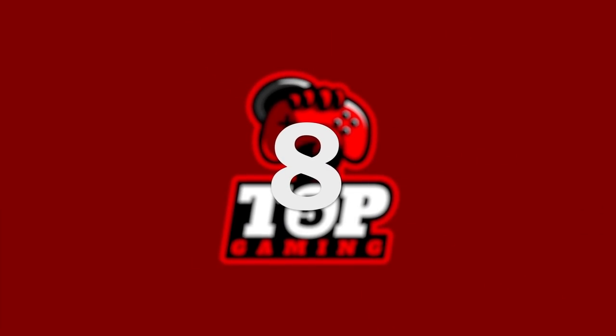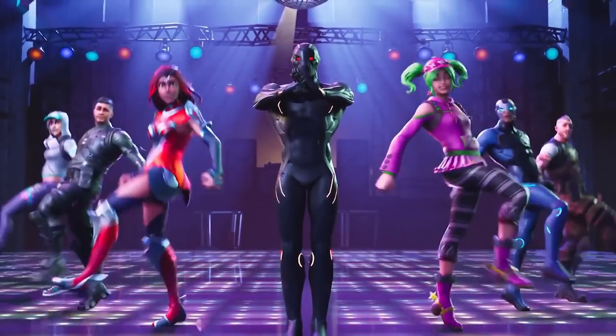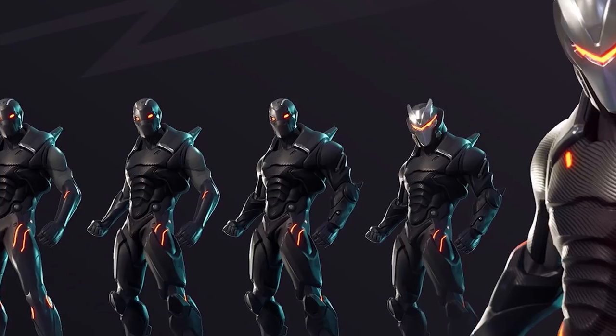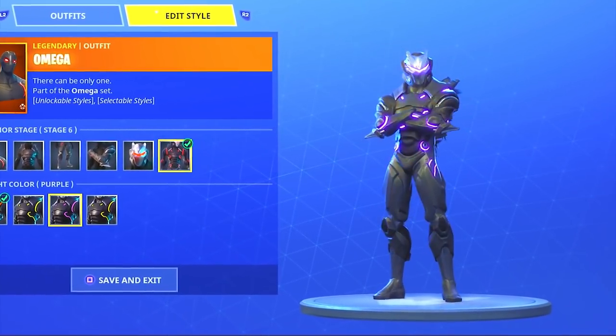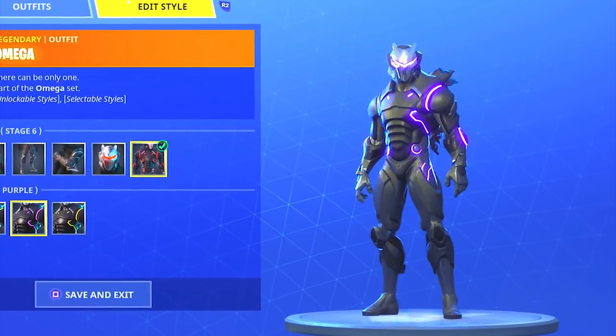Number 8: the Omega skin, Beginning Stage. This used to be one of my favorite skins. Omega with his unlockable armor is great, but I prefer the slimmer characters — it makes me feel like I'll be spotted less easily. Plus, it's one of the few slim male skins with changing colors, so you can match it to different back blings, gliders, and pickaxes. However, that was back then.